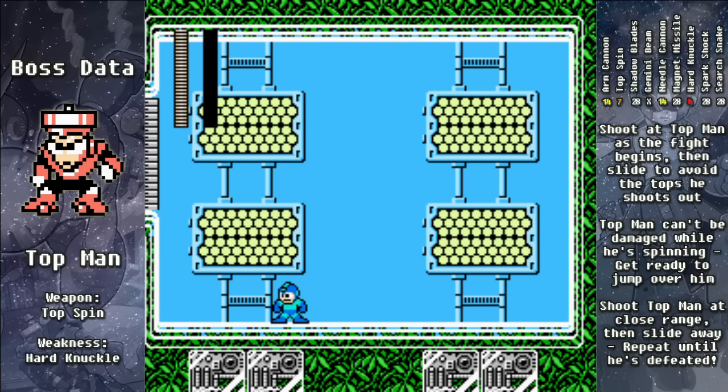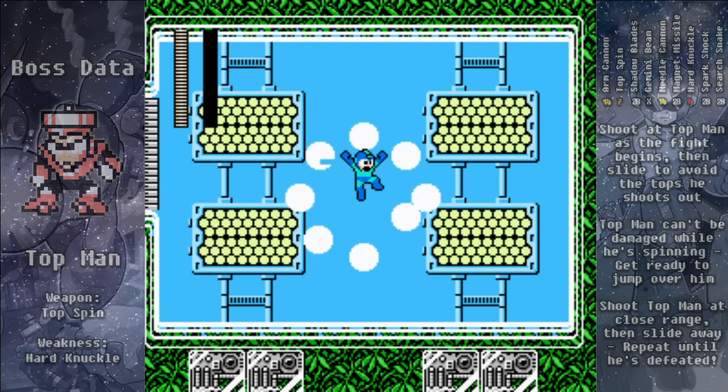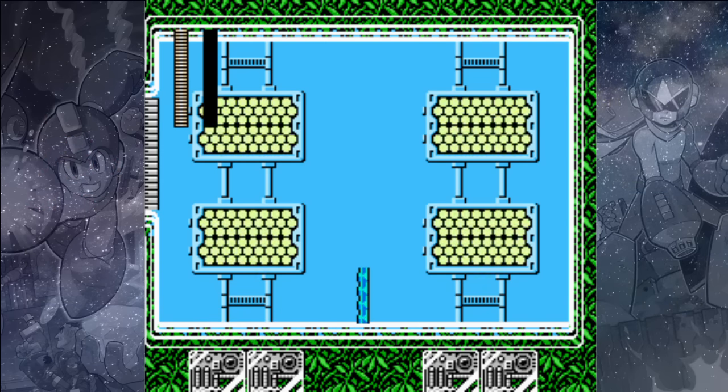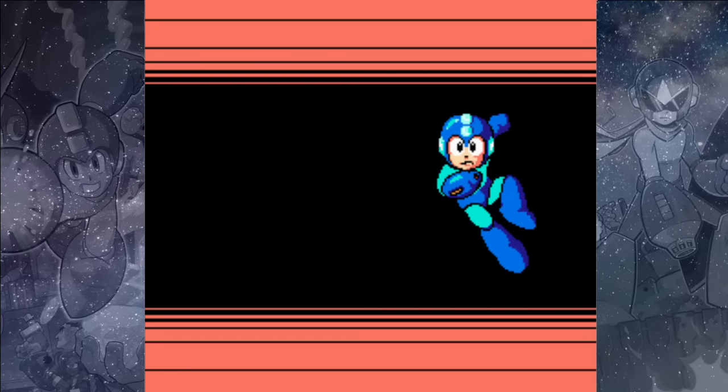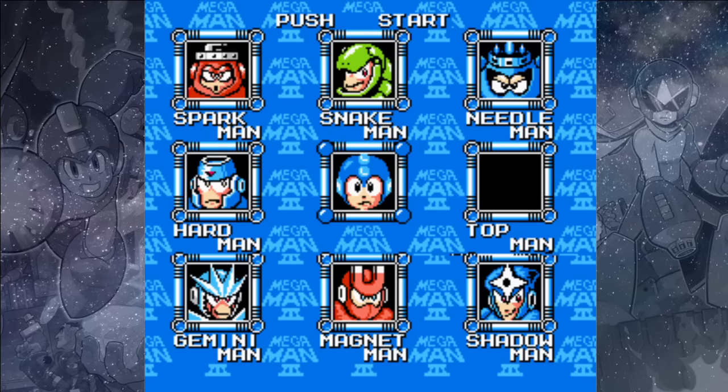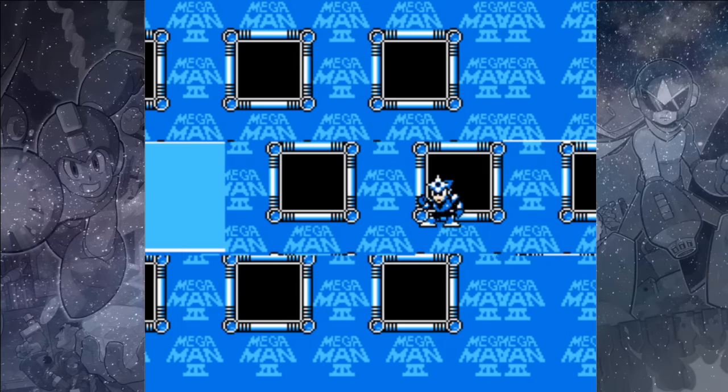Top Man is really not that hard to defeat, and once he's beaten we will gain his weapon, the Top Spin. The Top Spin is both extremely powerful and incredibly awkward — you can only use it while you're jumping, and it makes Mega Man do a little pirouette in the air. That can damage enemies and does extreme damage to some bosses, like Shadow Man, who we're going to face next.